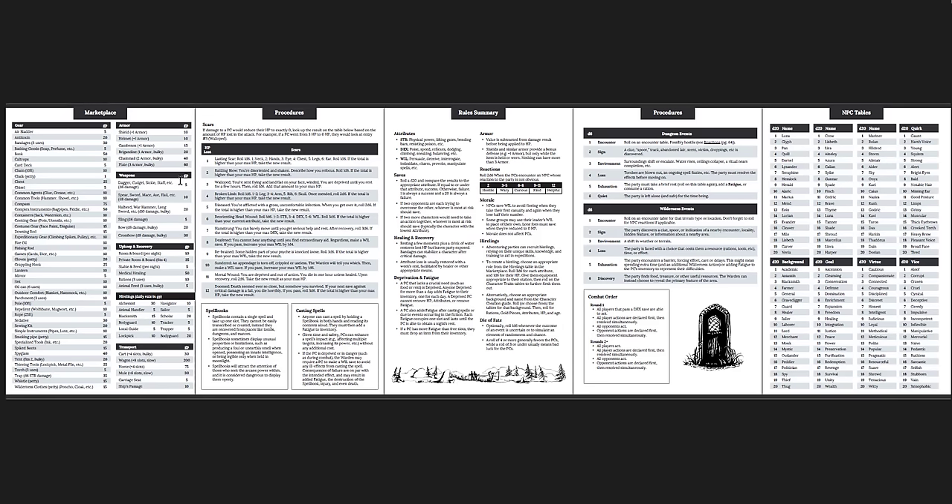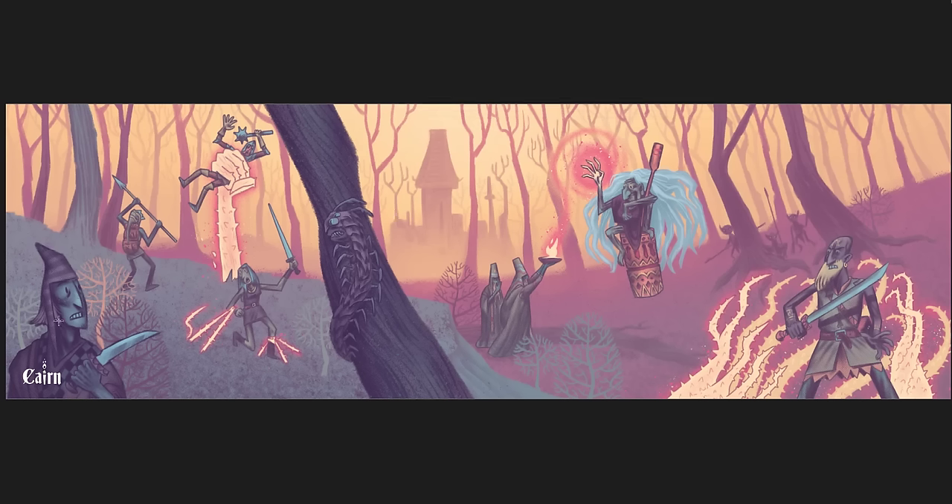The box set also came with a warden screen. You can see the NPC tables, procedures, rules, summary procedures, and marketplace — very simple but very useful. This is what the screen looks like on the other side. It's got a very particular art style — I like it. I think it fits with the Cairn books as a whole, with the setting, with the vibe. Not everyone's going to like this particular style, but I like it. Especially the goblins in the background — they're creepy, like cartoony, less disturbing Pathfinder goblins.